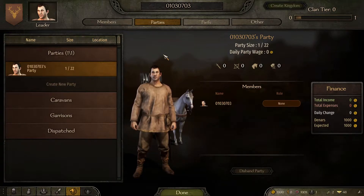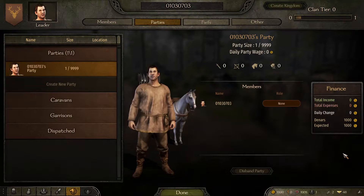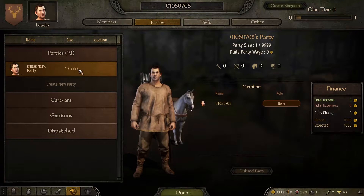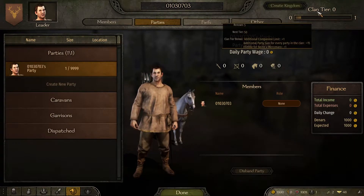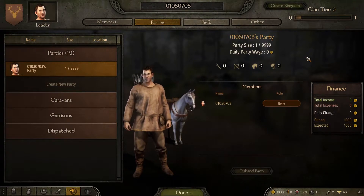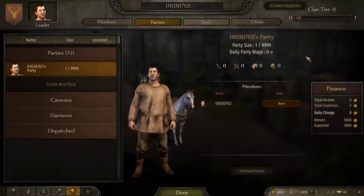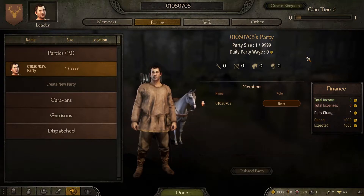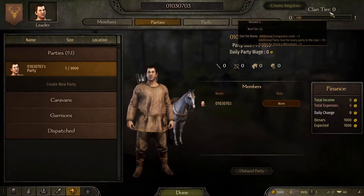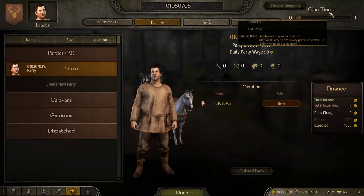This is where Unlimited PS comes in. As you can see, thanks to Unlimited PS, our party limit is now 9999. We're still clan tier 0, but we don't have to worry about the 20 troop limit anymore. We're free to fully sandbox it — there's nothing in the way to stop you from recruiting. If you just don't want to wait to level up the tiers and want to jump straight in, make a mass army and conquer the world, this mod comes in handy.